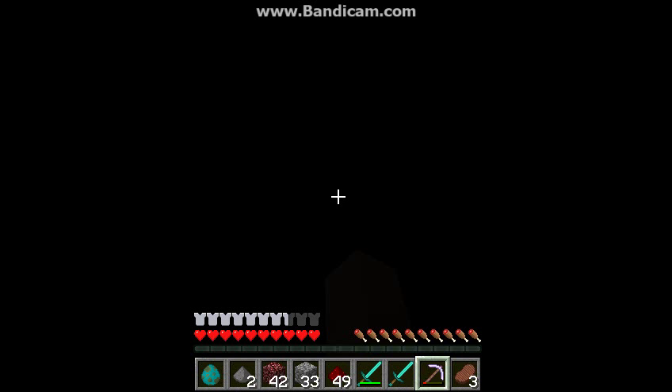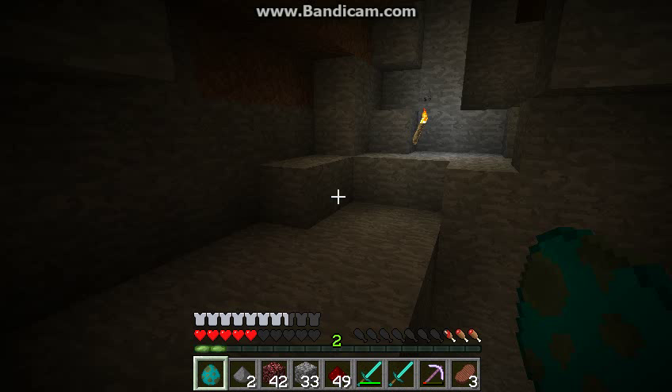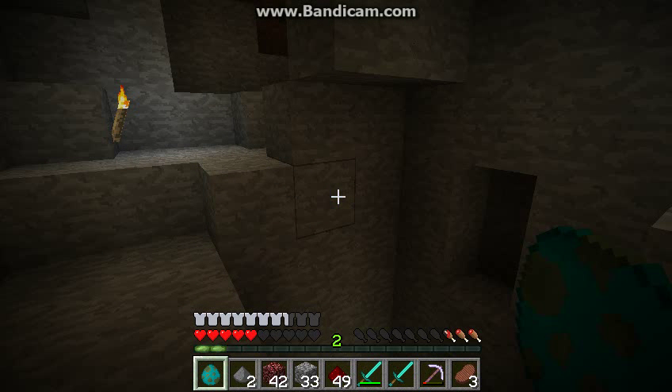We're gonna get started on the actual episode 19. You got pretty good eyes, Mad Miner MCPE. You got some pretty good eyes, dude, because you found out that I had a zombie — I spawned a zombie on creative.